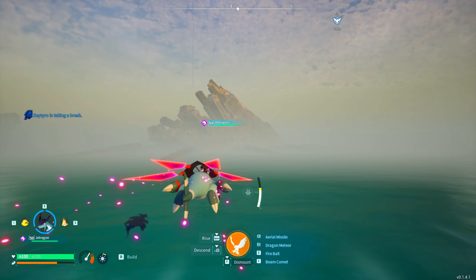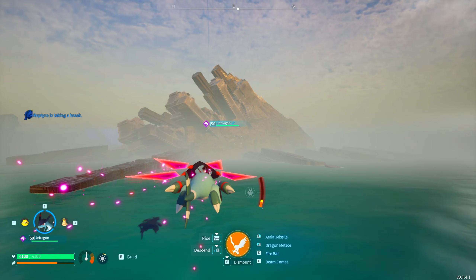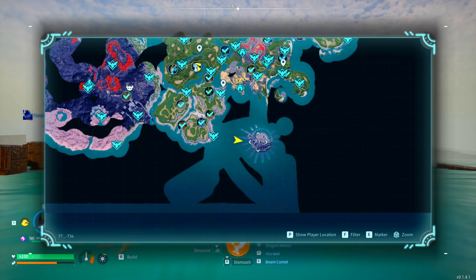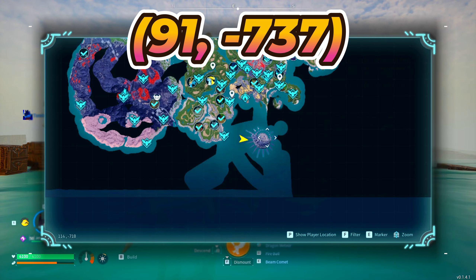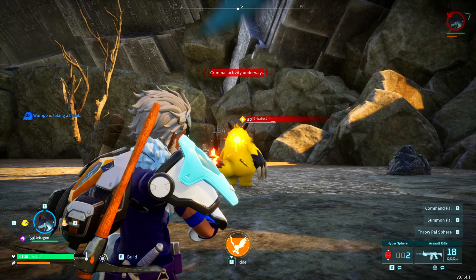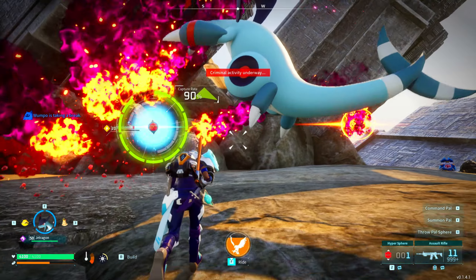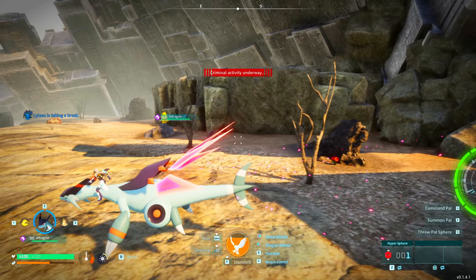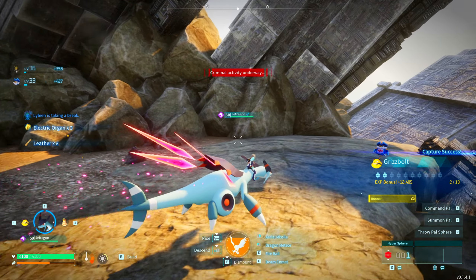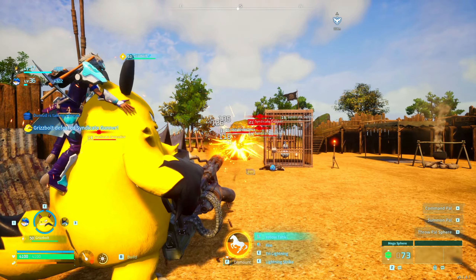Both the parent pals used to breed Grisbold are in their high 20s, but there's a way you can actually earn Grisbold much faster. Simply fly down to the Pals Sanctuary, located at 91 and negative 737, or here on the map. Grisbold is a rare encounter, but he is on this island, so look around and you might find one. Most of the pals here are in their early 20s, so you can get a Grisbold much faster than breeding. Take a trip down to the Pals Sanctuary, catch your Grisbold, and add him to your farm.